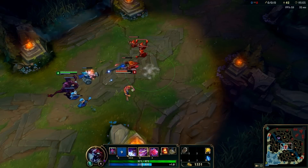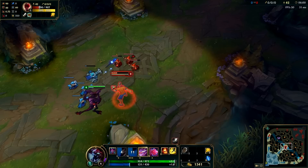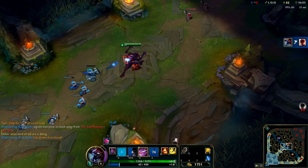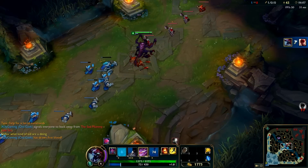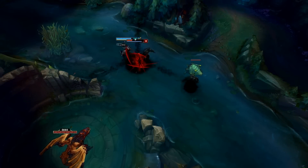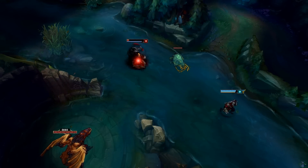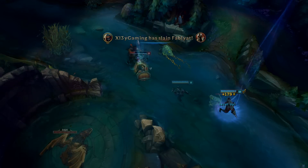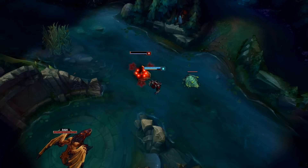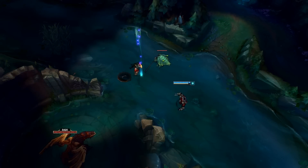Our next tip involves a death indicator, and it applies specifically to Cho'gath, Zed, and Duskblade of Draktharr. With Cho'gath, once you hit level 6 and have your ultimate off cooldown, enemies will display an indicator around them showing when your Feast is able to kill them instantly, so you can be sure to never let anyone escape with a sliver of health. Zed's ultimate has a similar indicator that shows a shuriken above someone's head when his ultimate will kill them. Duskblade of Draktharr will also show an indicator when it will kill the target, so when playing those champions or using Duskblade, you can be sure to never let anyone escape with a tiny bit of HP left.